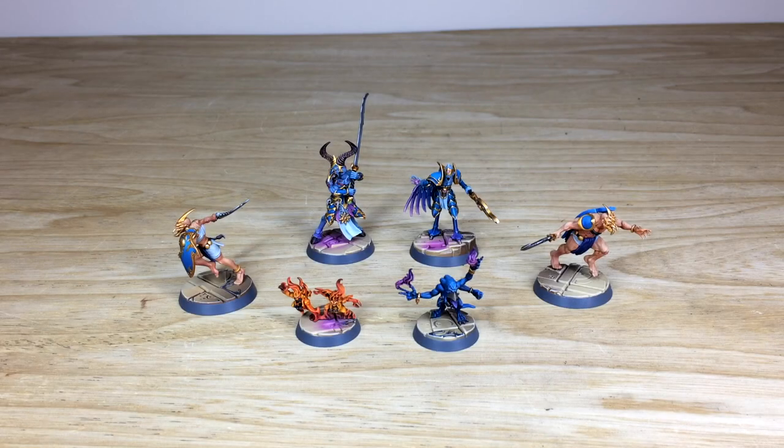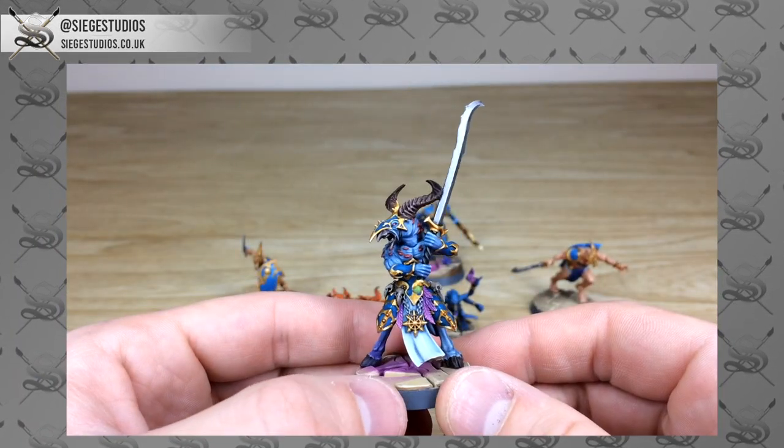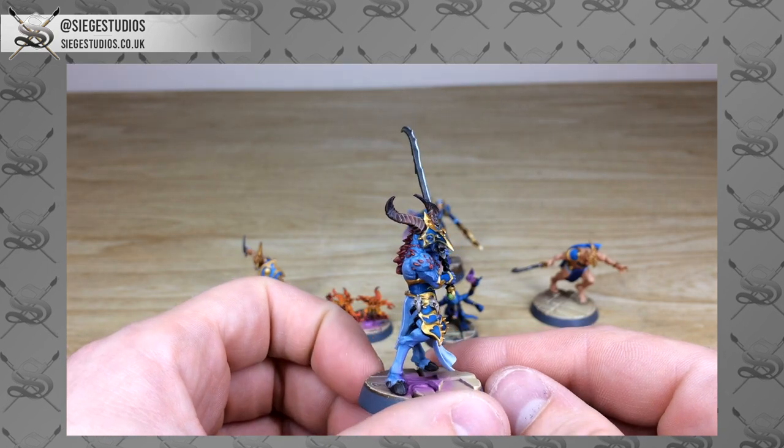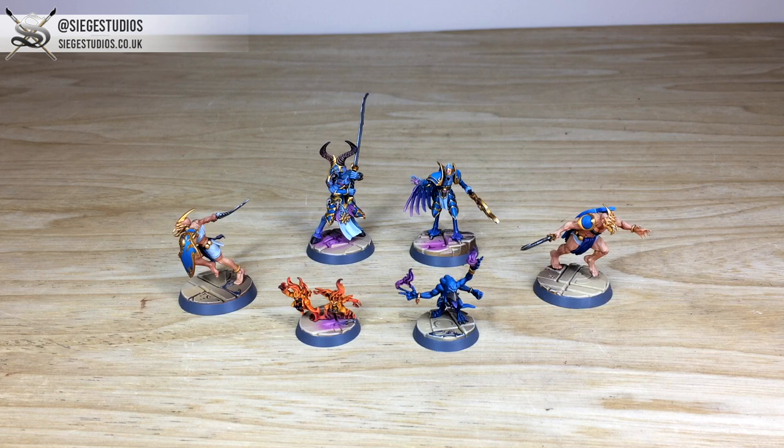Thanks for sticking around to the end of the video — really appreciate it. Hope you've liked this awesome Warhammer Underworlds Knight's Vault, Eyes of the Nine warband. Really cool models, each one very unique, and Fletcher had a great time working on them. If you're interested in commission with us at Siege Studios, head to our website linked in the description, click 'Get a Quote', and you'll be taken to our contact form. Select the relevant dropdown options and include a model list in our format to get a quote back and get the process started.